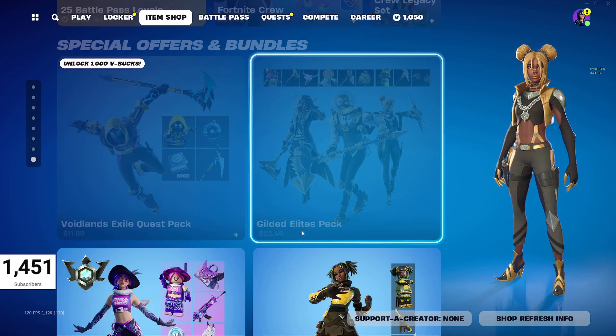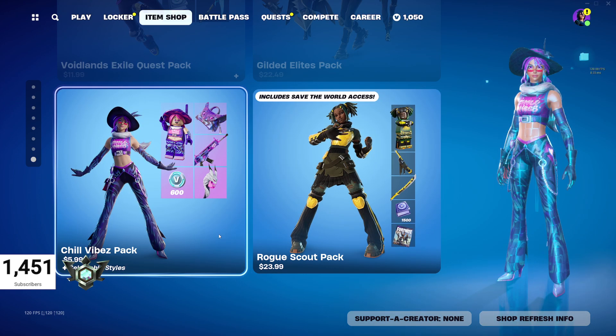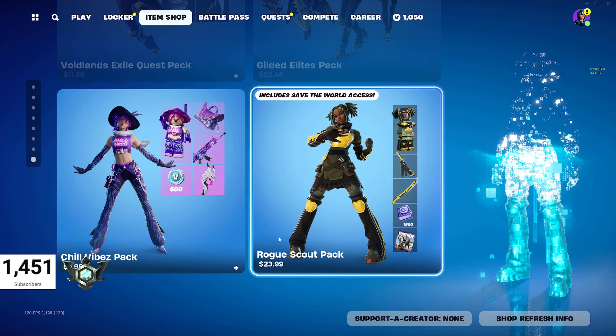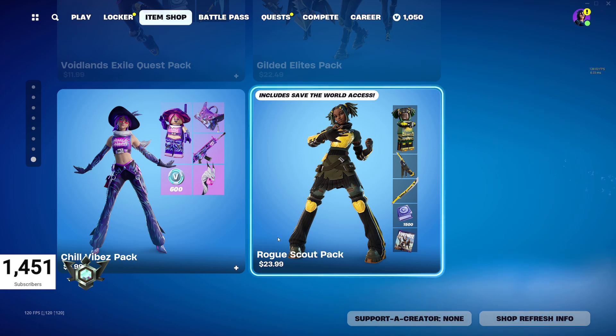Also in the shop: the Voidlands Exile Quest Pack, the Gilded Elites Pack, and the Chill Vibes Pack — which is essentially a starter pack at $6 Canadian or $5 American, a fantastic deal. And the Rogue Scout Pack for $23.99 Canadian — not sure how that works out for US folks.